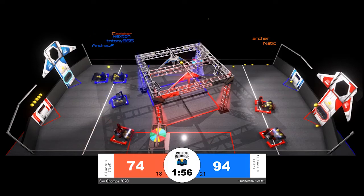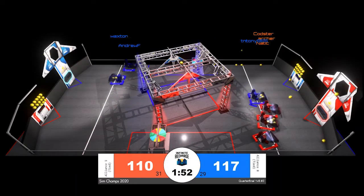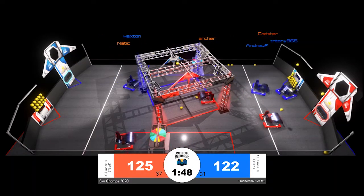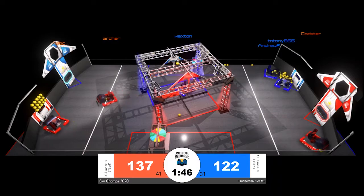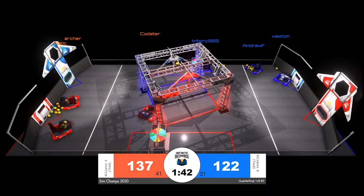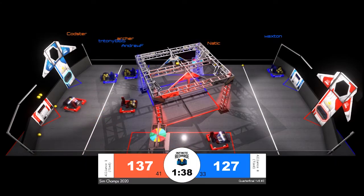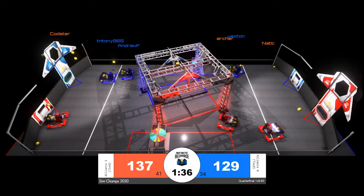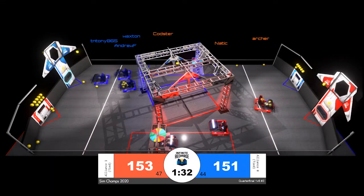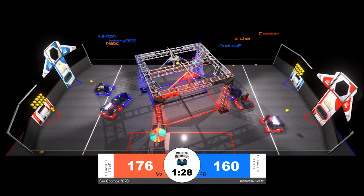Two minutes left in our match. We're now starting to see robots lining up for their first scoring cycle of this period. We're seeing scoring from all three red alliance robots. T and Tony of the blue alliance come in and give a slight bump to a red alliance robot before heading to the loading zone to grab a fresh hopper of power cells. Red alliance now in the lead for the first time in the match, taking advantage of their strategy during the driver control period.